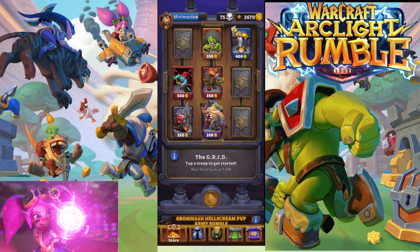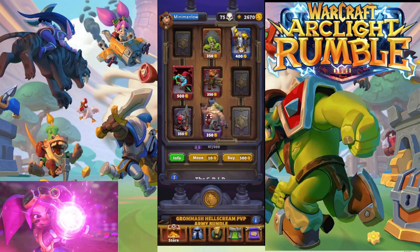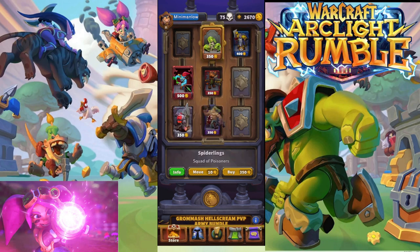There are three things that the shop offers you that you can buy. Minis cost 350 gold. Leaders, like Tyrion here, cost 400 gold. And then talents, like this one, cost 500 gold. Talents are something that you can get in the shop only when you own the mini that they are for. So you buy a mini like the Spiderling, and now all of a sudden you have the chance of getting Spiderling talents in your shop.